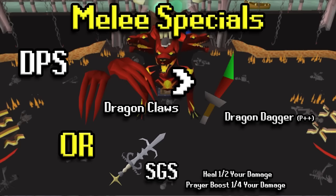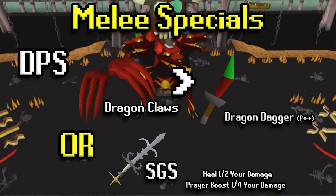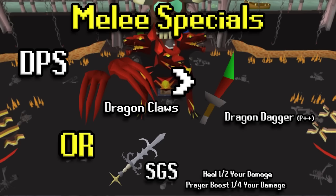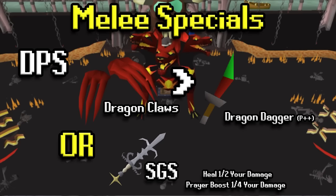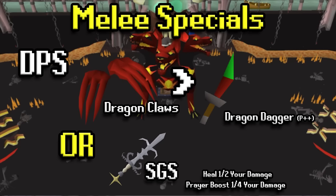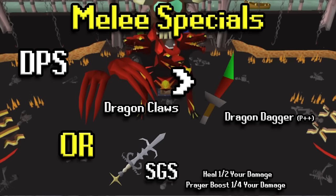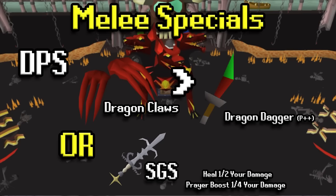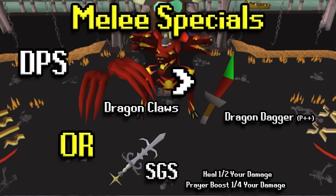For melee special attacks it's kind of up to you. Dragon claws are better DPS than a dragon dagger and those are the two I'd go with. Or if you need more HP and more prayer on your trips and you're running low on supplies, maybe switch to an SGS — but there's really no definite answer. Most people will want dragon claws if they can.